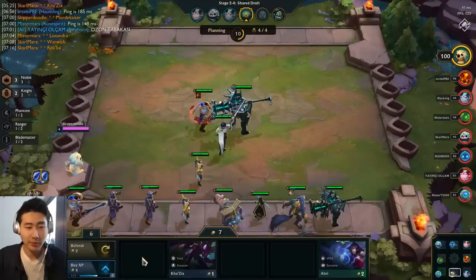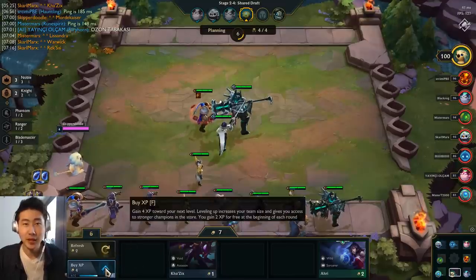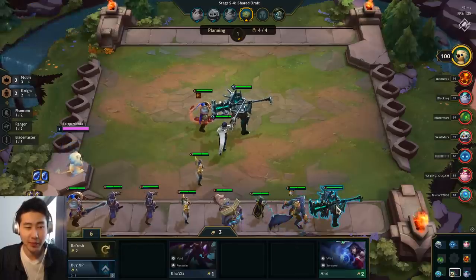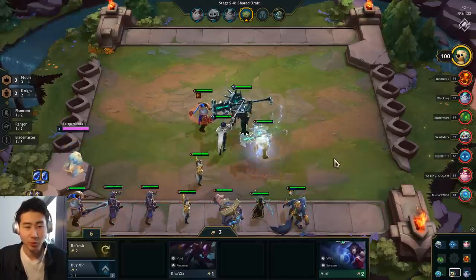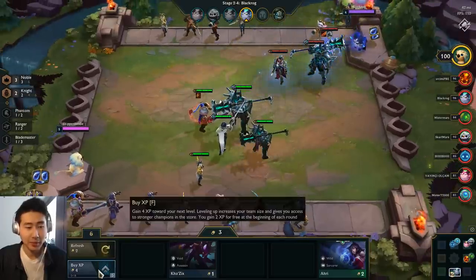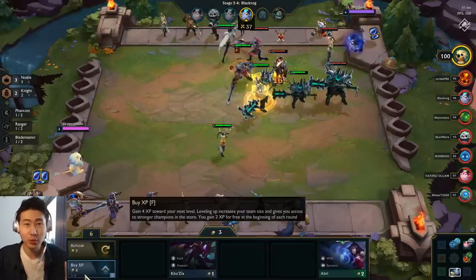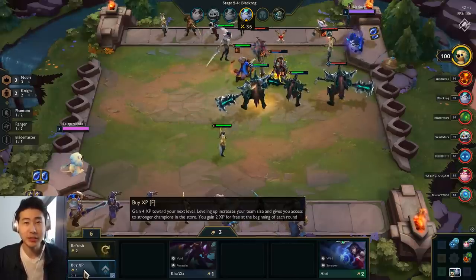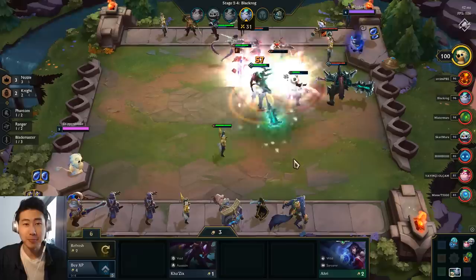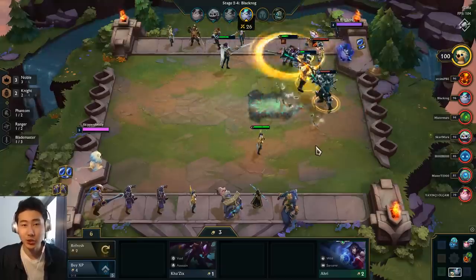I'm going to level myself up again — I'm under 10 gold. I was sitting at six out of ten experience points. Remember: four gold spent equals four experience points, so six plus four is ten, and that gets you from level four to level five. I can now put a fifth unit on the board, which should help ensure a win.